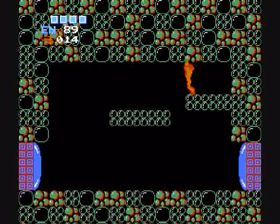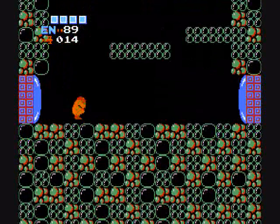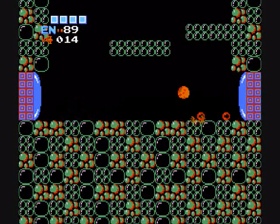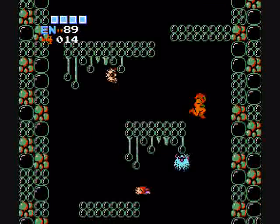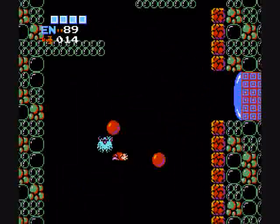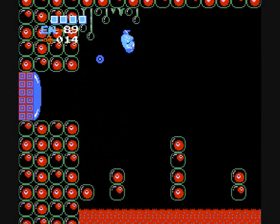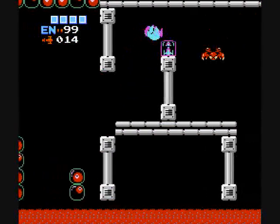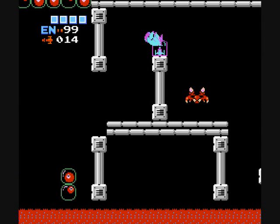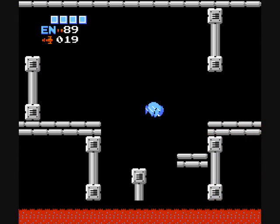I think up here you can get the wave beam — I think it's up here. Maybe not. I can get a little bit lower — let's do that. Hopefully this is not a bad idea. That's the first missile upgrade. I think there's another one in this room. There's another one in this room — just a smear of feet from it.